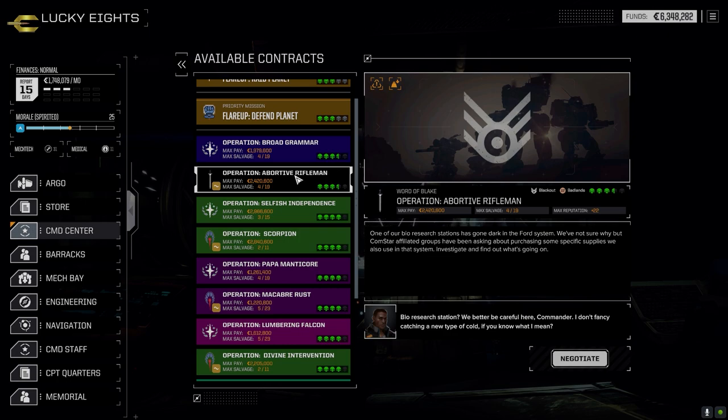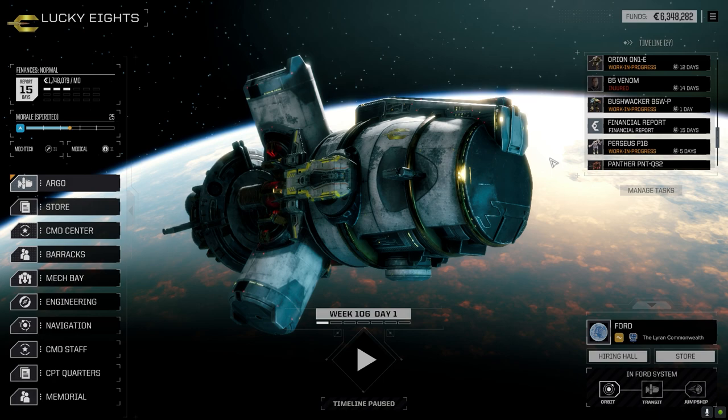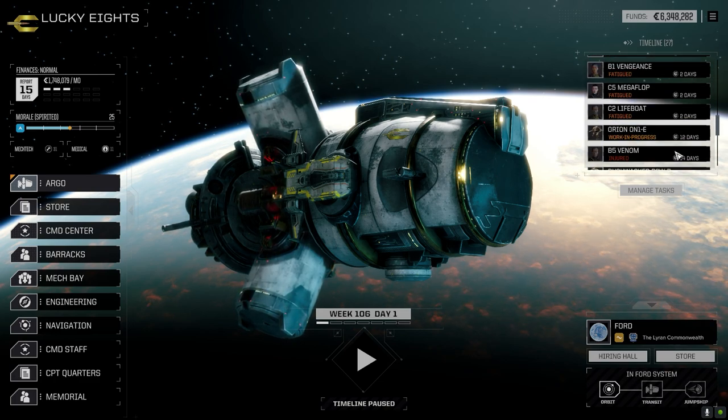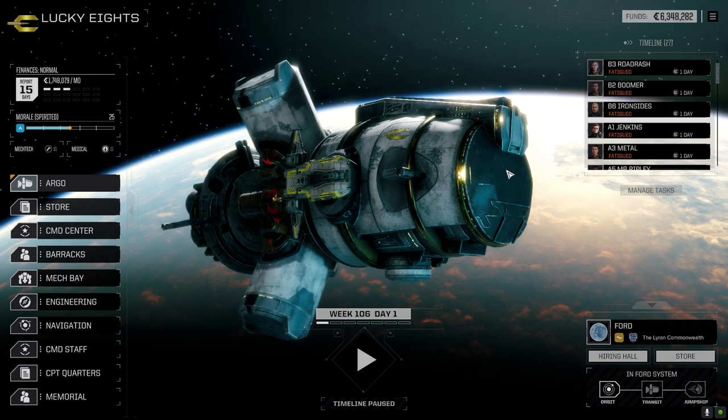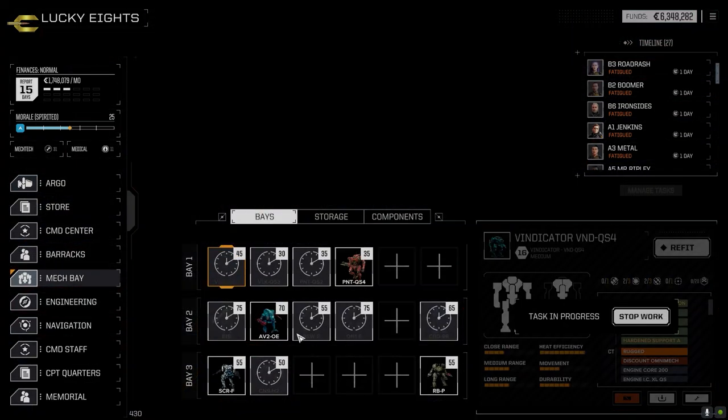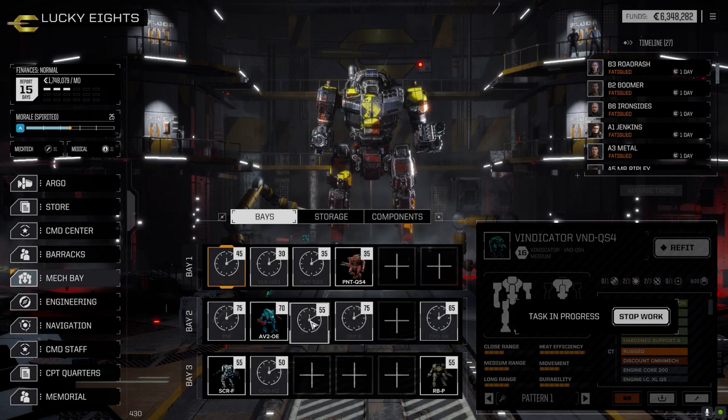Second lance will take this one and see how it goes. This one could be really bad for us — in the badlands though, if they get overheated... we'll see. We'll take it, it should be an interesting fight. But I'm going to end this episode here. Our pilots aren't going to be back. We're at 6.3 — we're almost getting to a point where we can actually assemble the Atlas, although I'm not sure where it would go. I guess we could kind of fit it into this lance, pull the Bushwhacker down, put the Atlas there.